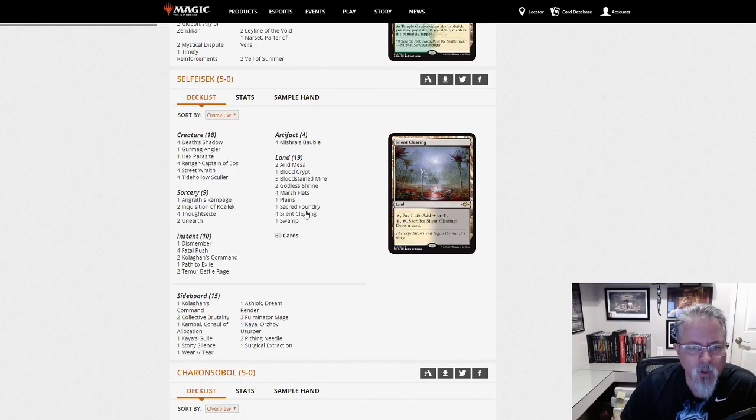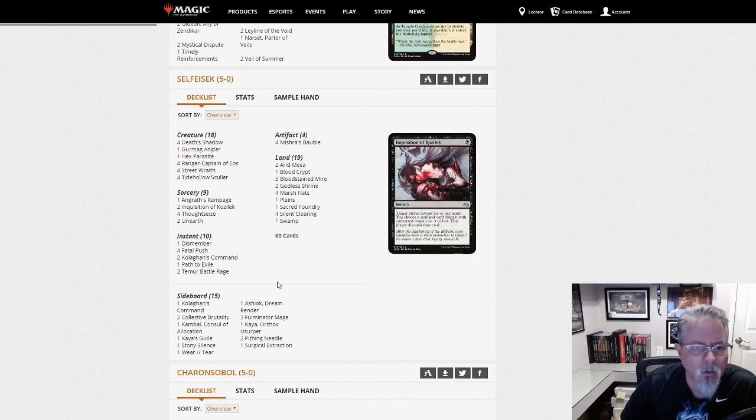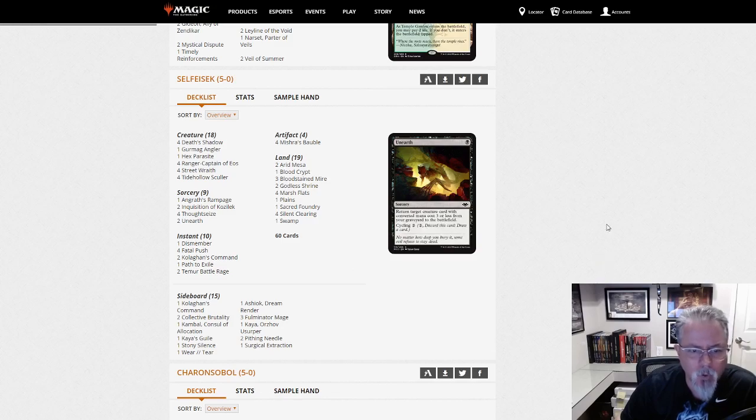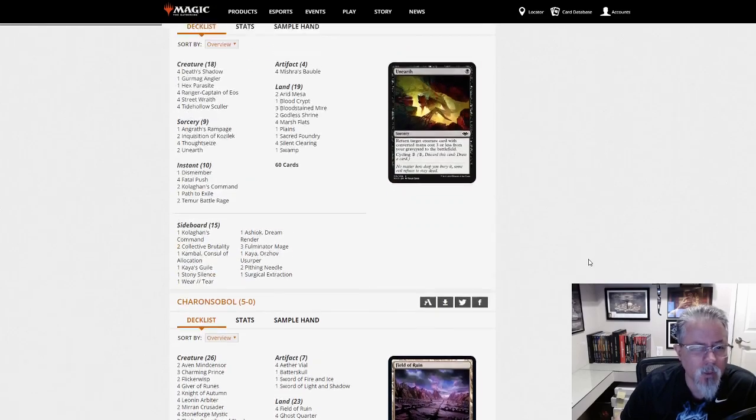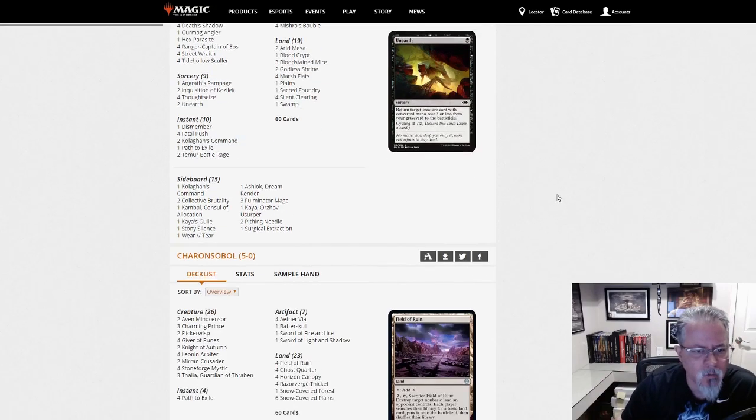Selfysic with Shadow. This looks like Mardu Shadow. Hex Parasite, Gurmag Angler, Bobbles, Angrath's Rampage — interesting little inclusion there. A couple of Unearths to get your Shadows back after they get killed, or if things get milled. Mardu Shadow — probably the number three or four version of Death Shadow decks floating around, but we see it pretty consistently in the deck dumps.